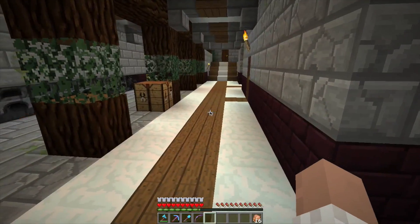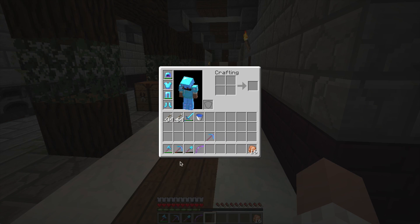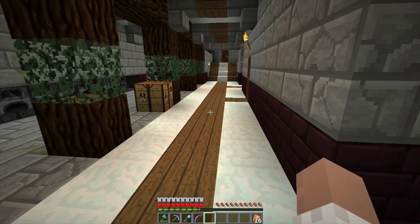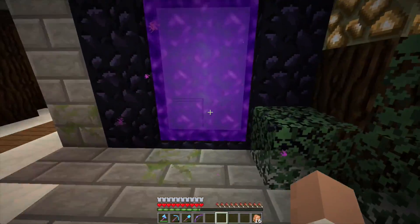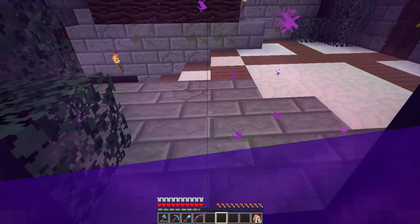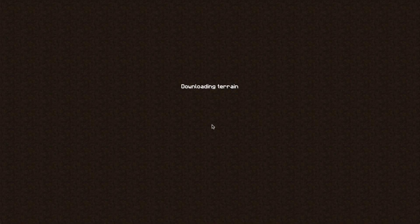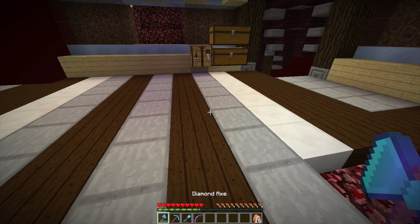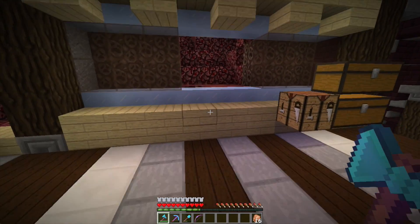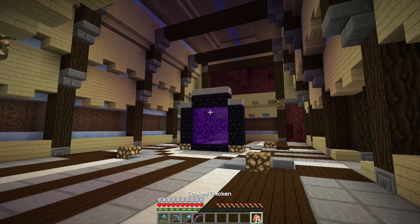Alright guys, I got some stuff enchanted — we got the Sharpness 5 axe now. I also realized I need to name my tools, something I haven't done since 1.8 because it used to make everything really expensive. But yeah, I need to name my tools.